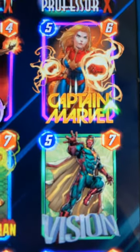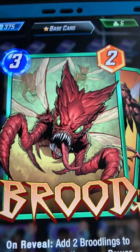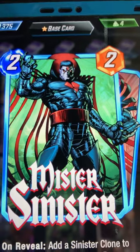Vision and Captain Marvel are both fantastic because they can move into that spot later on in the game if they need to or want to. Brood's good if you want to strengthen that lane, or for a cost cheaper, go Mr. Sinister.